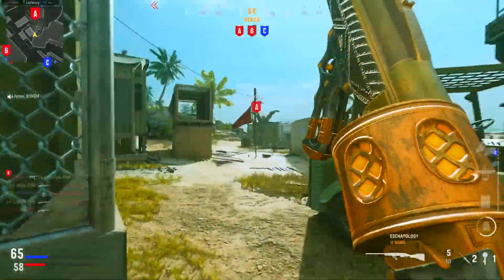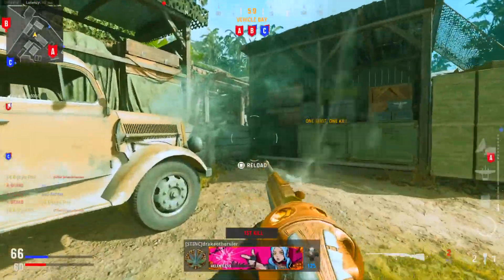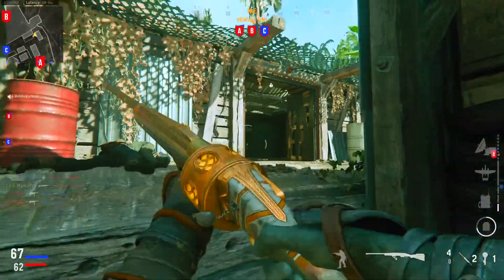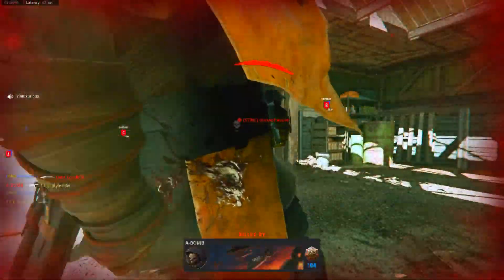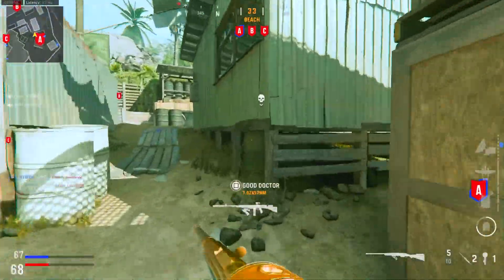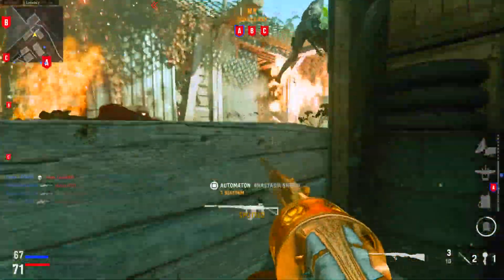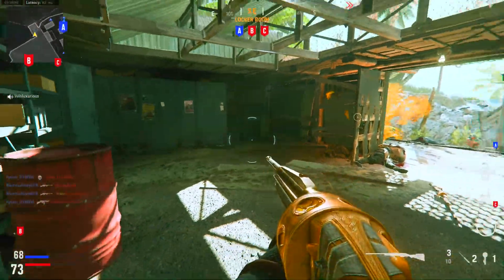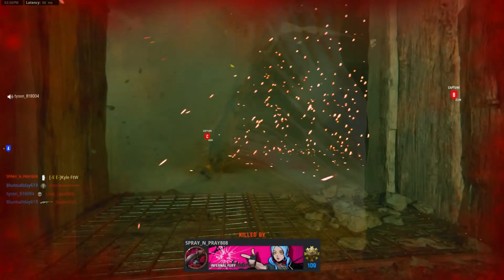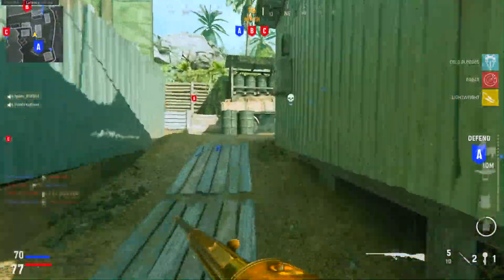I will absolutely say 100% that using a Scuff controller massively improves your game. Being able to jump-shot easier, melee easier — it's just so important for your gameplay. You don't need a Scuff to be good — I mean, you guys saw the gameplays I got since I got my PlayStation 5, which was before Vanguard came out. During the Vanguard beta we still got some really good gameplay without a Scuff. All I'm saying is that it does help, because instead of moving your fingers when you have to press A or B or whatever, you just use the paddles on the bottom of the controller, and it's so useful.